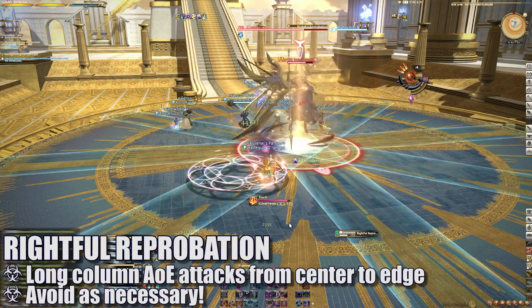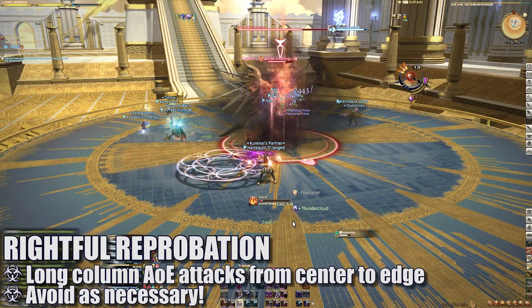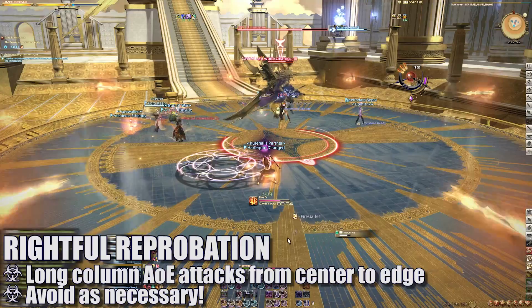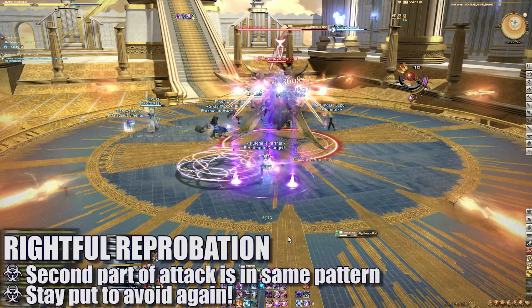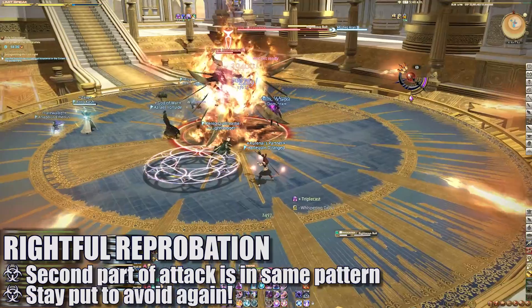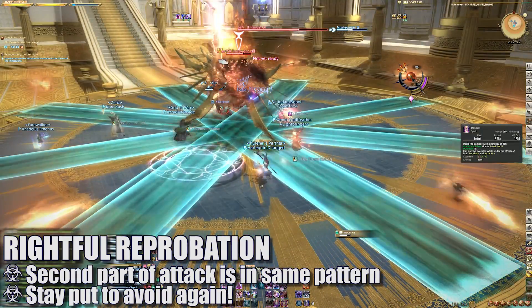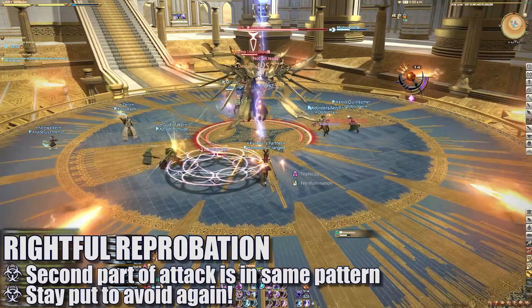The boss can move to the center of the room and cast Rightful Reprobation, throwing out eight-line AoE attacks towards the outer edges of the room. Getting hit by this will deal damage and debuff you, so be sure to avoid it. He will soon after cast another round of Rightful Reprobation attacks, but this time with far less warning. I would recommend moving into a safe spot during the first round and staying in that same area until the second attack goes off.